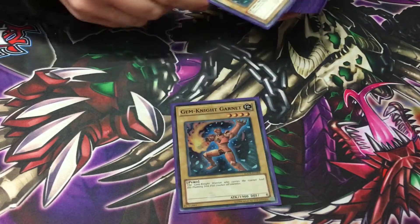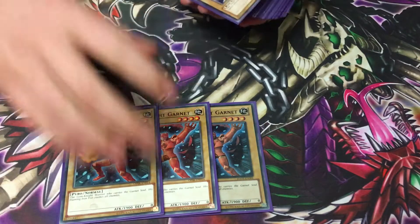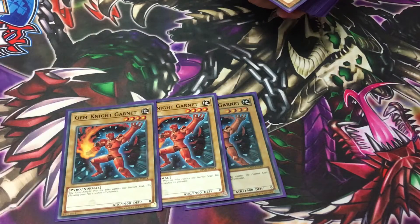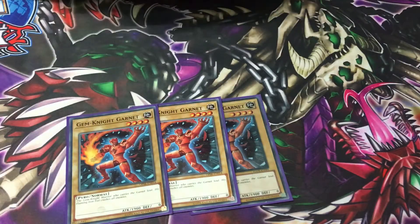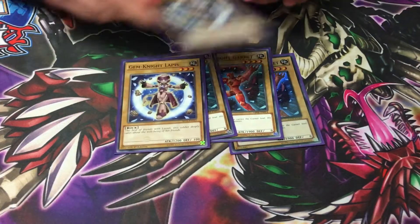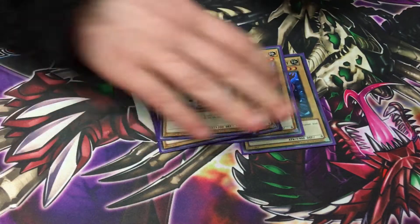For the Vanillas, we play 3 Garnet — the card we never want to draw, but we want to play 3 of. Well, because it's Gem Knight. You can swap it for a Tourmaline, but personally, just because it's on 1-9, it's usually a better beater if you brick. We play 3 Lapis, because you need it to make Lapis Lazuli. And that's it for the Vanillas.